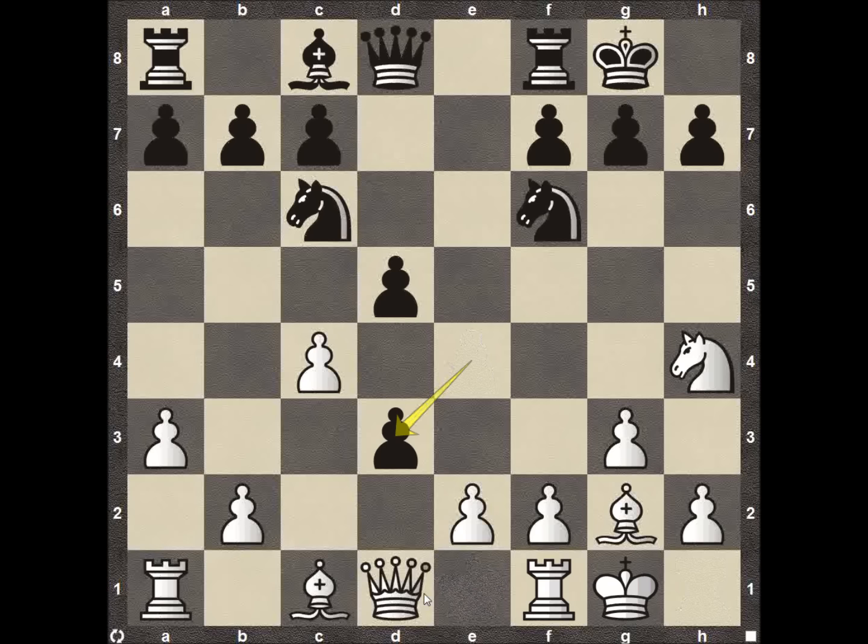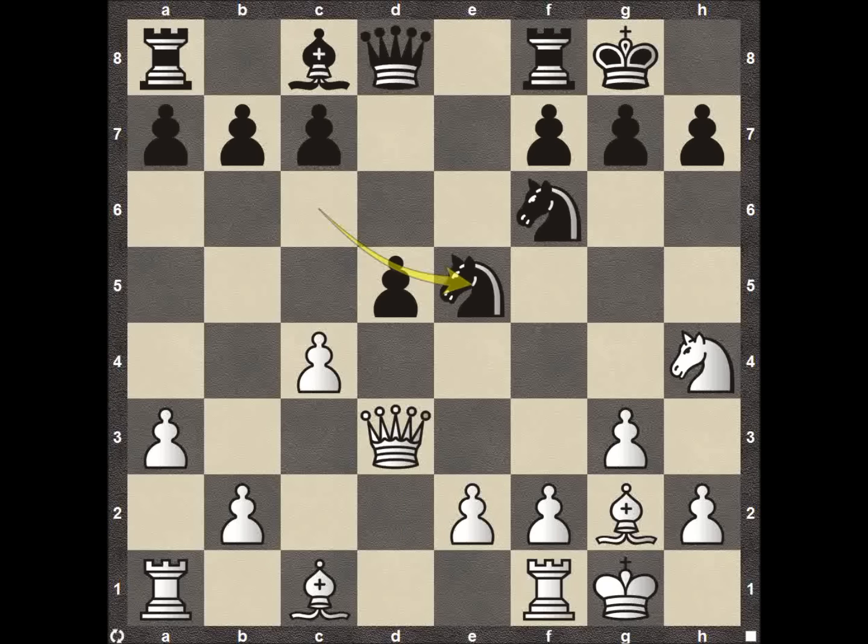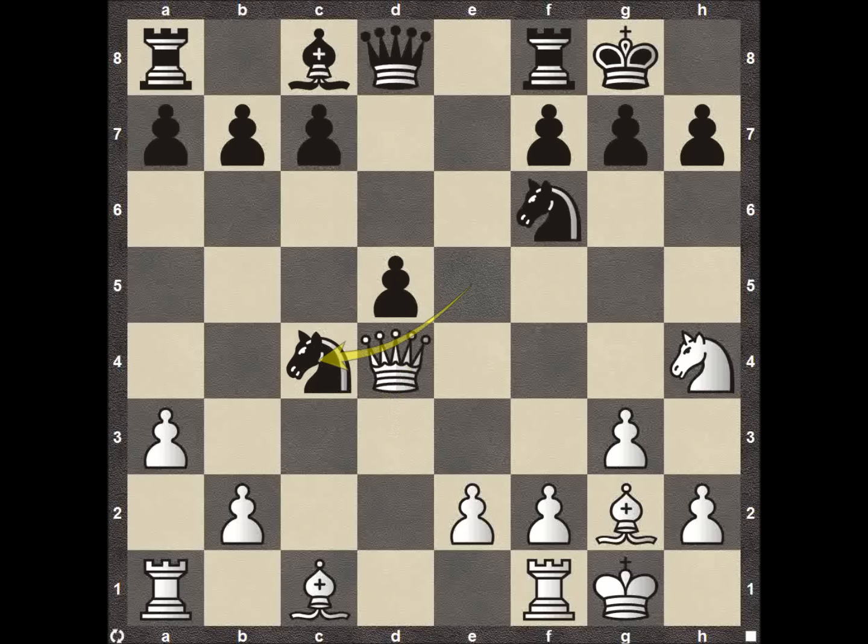All in all, we see pawn captures on D3 and then queen takes on D3. The main problem I don't like with queen to D3 is that knight E5 is really tough to deal with. The queen now has to move — queen to D4 — and now knight takes on C4. Black is up material.